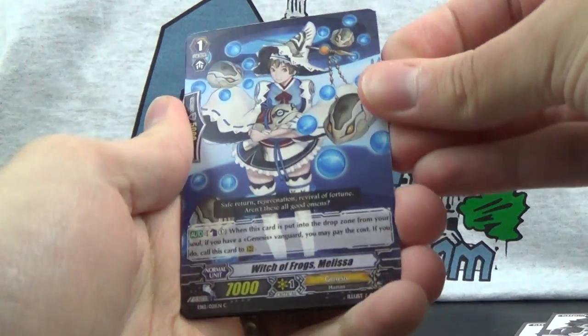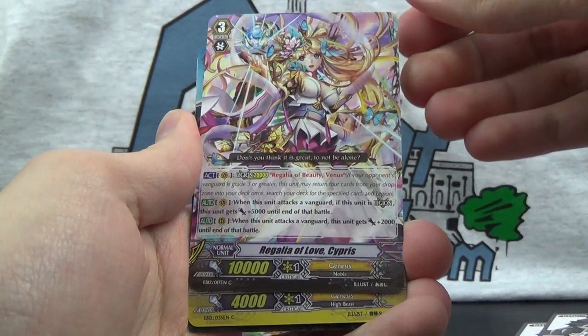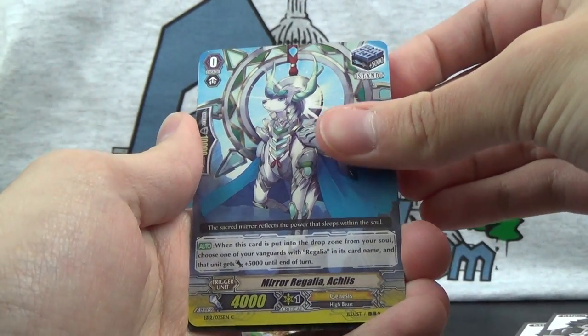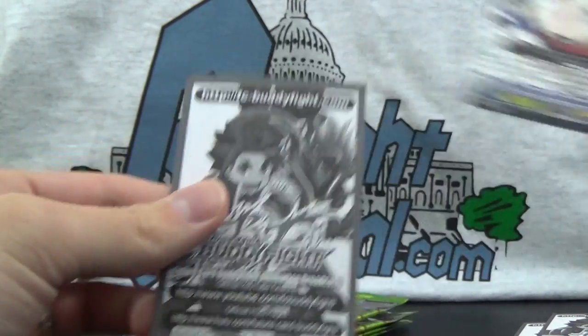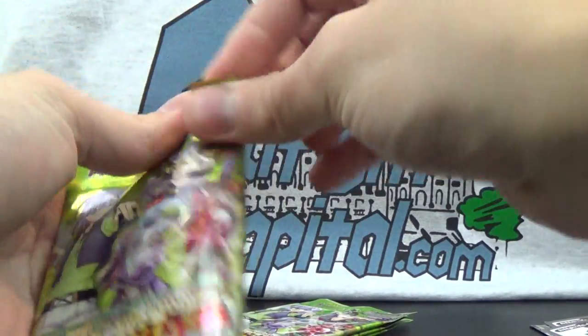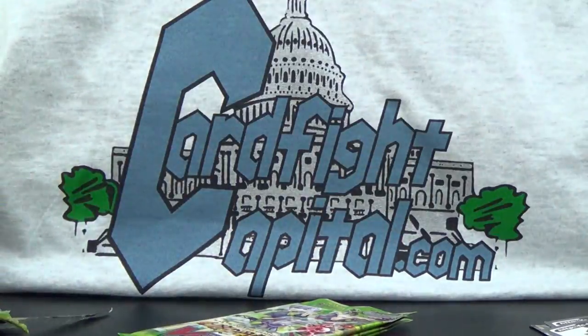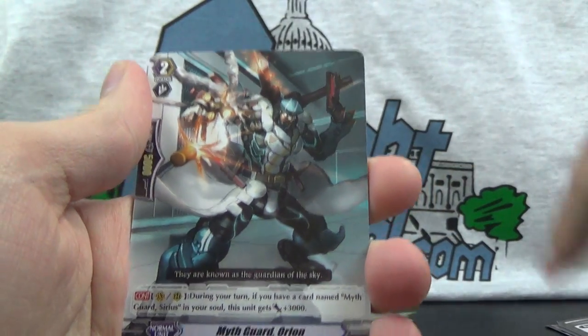What are we going to find? Pack 11: Witch of Frogs Melissa, Purification Regalia Pure Angel, Regalia of Love Cypress, Mirror Regalia Achless, and Witch of Golden Eagles Jasmine. I'll mention again — we do have a new YouTube network, ToysMCN. If you wish to find out more information and possibly apply to join the network, you can click up here where it says Join Toys MCN.